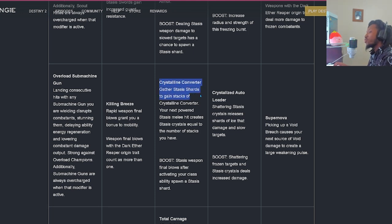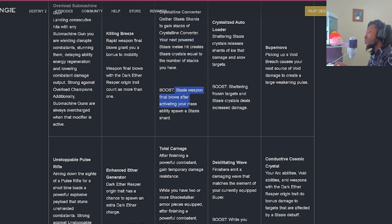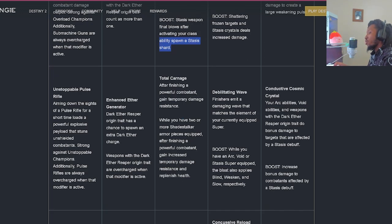Next, 'Crystalline Converter' - gather Stasis Shards to gain stacks of Crystalline Converter. Your next powered Stasis melee hit will create Stasis crystals equal to the number of stacks you have. With the boost effect, Stasis weapon final blows after activating your class ability will spawn a Stasis Shard. 'Total Carnage' - after finishing a powerful combatant you'll gain temporary damage resistance. You'll stack that essentially with your class item artifact to get an overshield while doing a finisher, and that should work out pretty well.